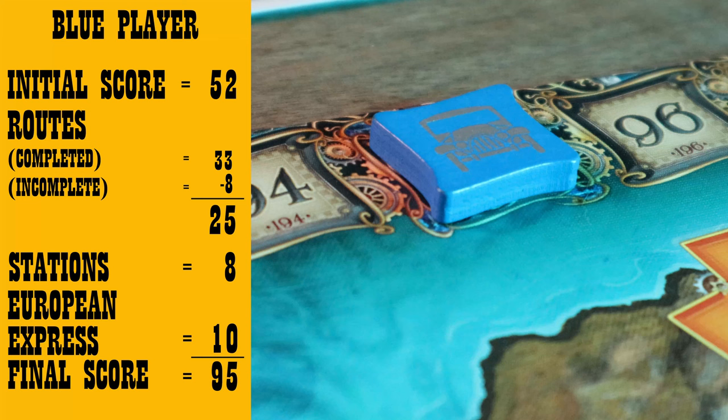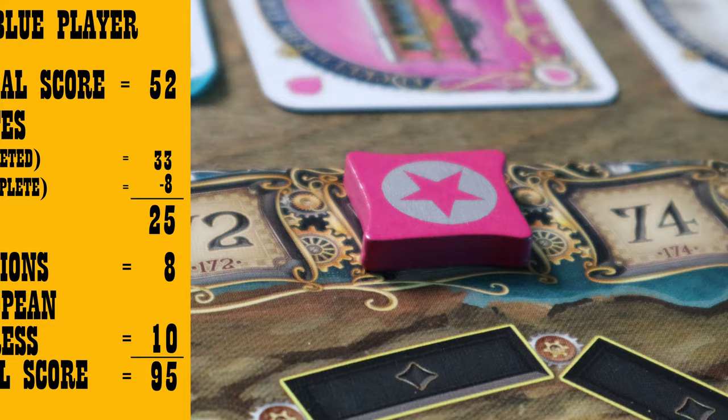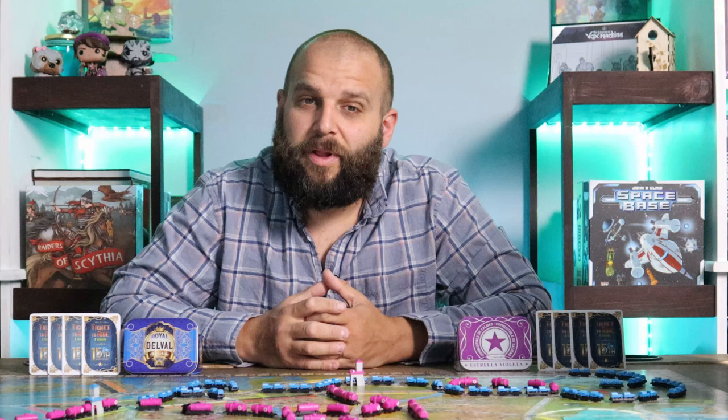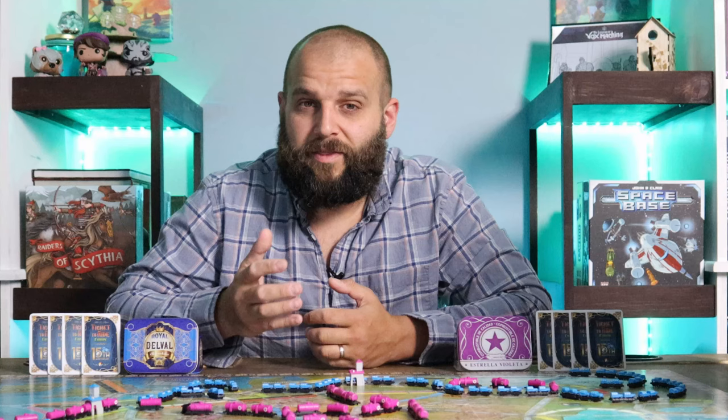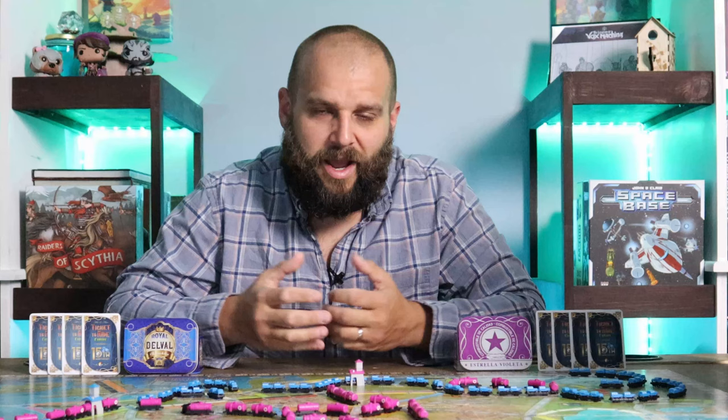Sadly, the red player got a little too ambitious with the number of routes they thought they could complete and lost a fair number of points, leaving the blue player as the winner. If two or more players are tied for the most points, then the player who has completed the most destination tickets is declared the winner. If still tied, the player who has used the least number of stations wins. And in the unlikely event that players are still tied after all of that, the player who has the European Express bonus card among the tied players is declared the winner.